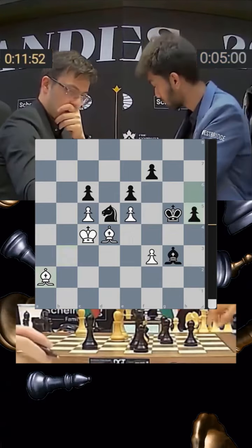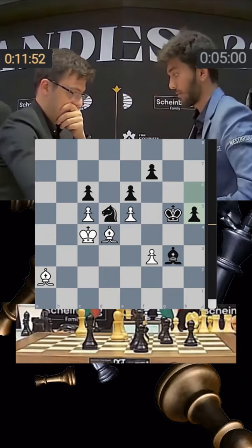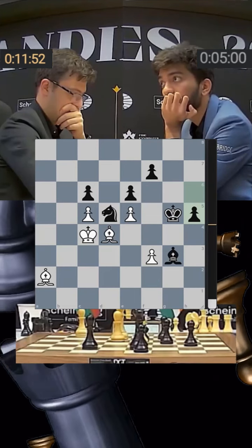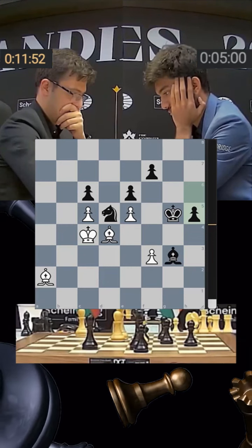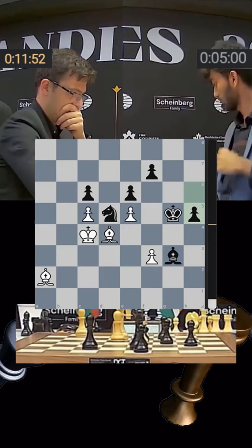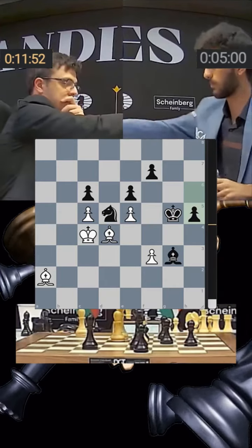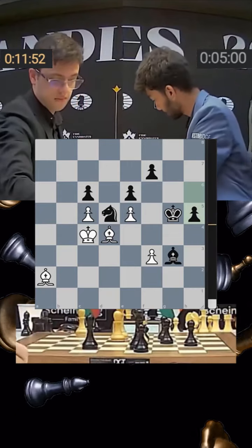Gukesh simply pushes it forward with h5 — the pawn is extremely strong here. You can see Gukesh looks so confident, knowing he's completely winning. Nijat Abasov has fought well but Gukesh somehow step by step managed to outplay his opponent. The biggest miss for Nijat was not taking the knight on g6, and he shakes the hand of his opponent.